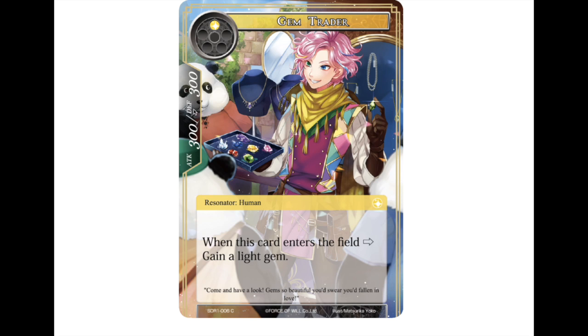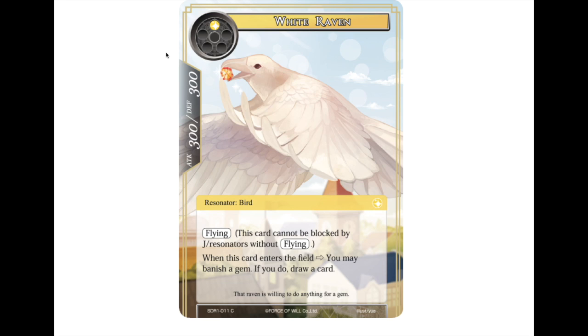Next is Gem Trader, the first resonator — a one-drop 3/3. You gain a light gem when it enters the field, which helps ramp up your gems, though just for light. Then there's the White Raven, a one-drop 3/3 with flying. You can banish a gem when it enters to draw a card — any color gem. If you have an excess of light gems you can banish one to draw while getting a 3/3 flier. That seems pretty good for early game.